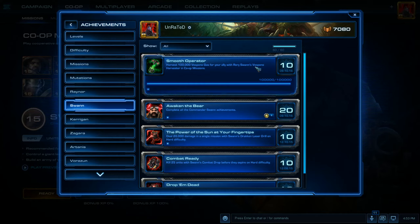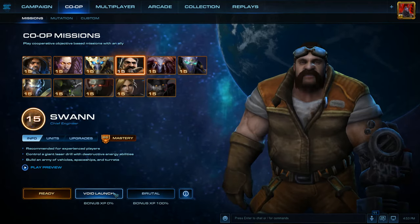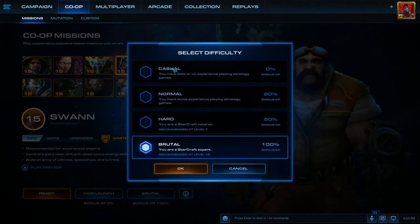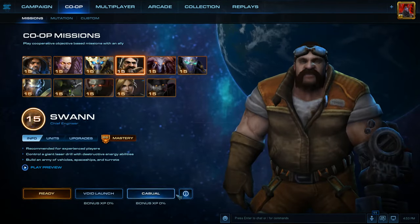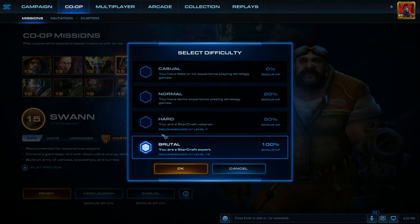I bet a lot of you already know about this, but for those of you who don't — I did not even think of doing this — you're going to want to play on Void Launch. To make things really easy, go on Casual. If you're really good, you can go on Brutal or Hard difficulty to get experience while playing.